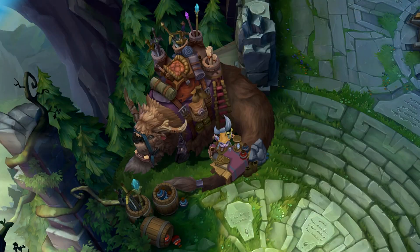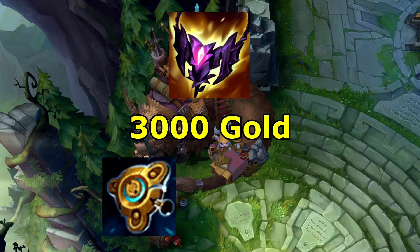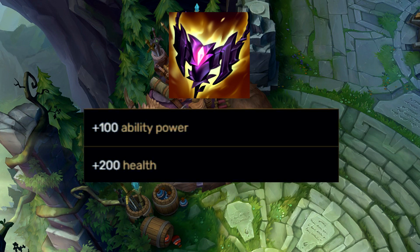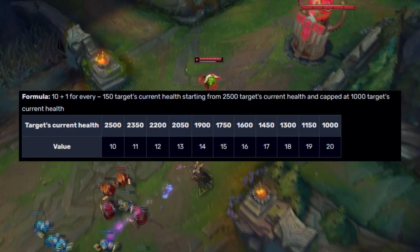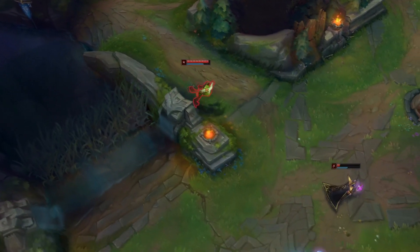In this video, I want to review the new legendary item known as Shadowflame. Shadowflame costs 3000 gold and is made with the components of Hextech Alternator and a Needlessly Large Rod. In terms of stats, the item gives 100 ability power and 200 health. Shadowflame's passive, Cinderbloom, says that damage to champions will benefit from 10 to 20 flat magic pen based on the target's current health. The maximum value of 20 magic pen will be achieved when the target is at 1000 or less HP, and the minimum value of 10 magic pen will be achieved when enemy champions are at 2500 or more HP.